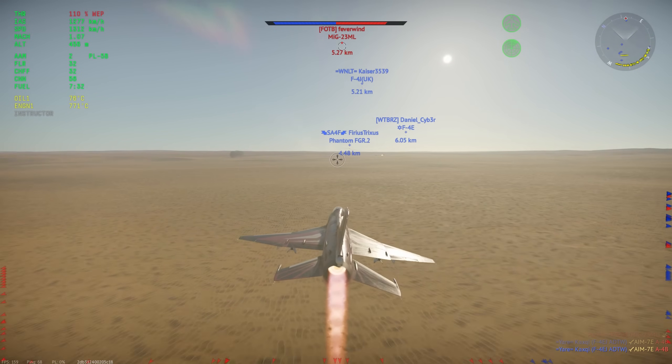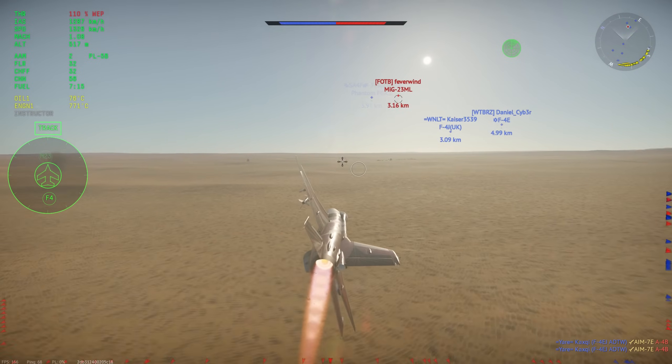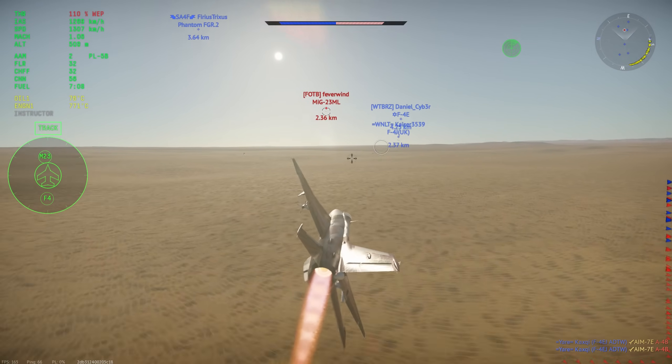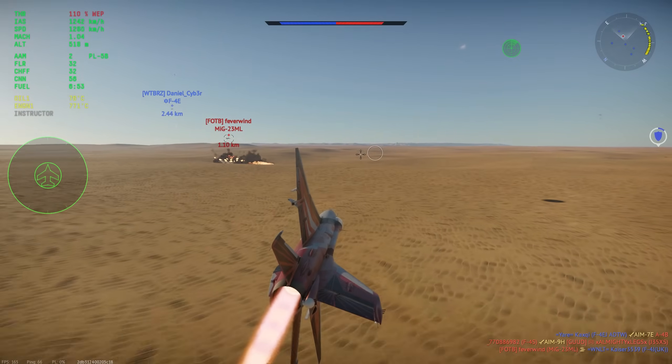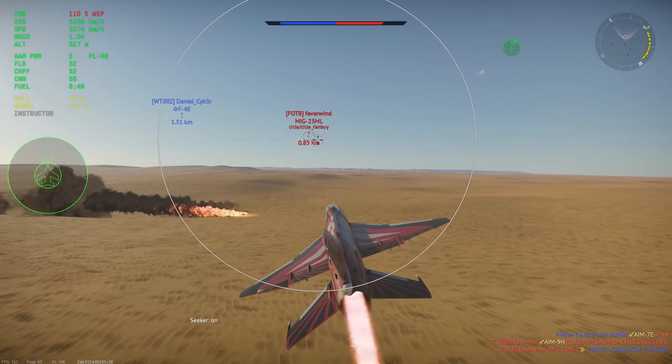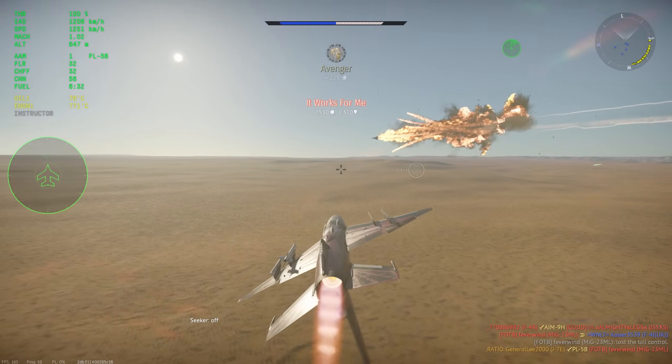Now, the BIS does have a better thrust-to-weight ratio — if you look at this chart right here, at pretty much every speed — but up until around a little bit above Mach, it's not that big of a difference, and the J-7E still has above a 1-to-1 thrust-to-weight ratio, clean with a 30% fuel load, at basically every speed.